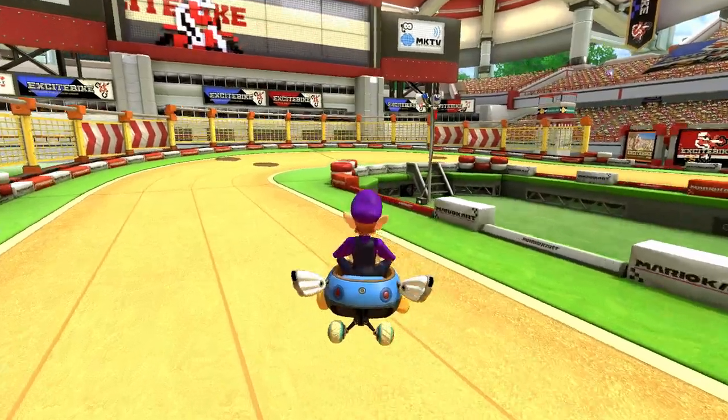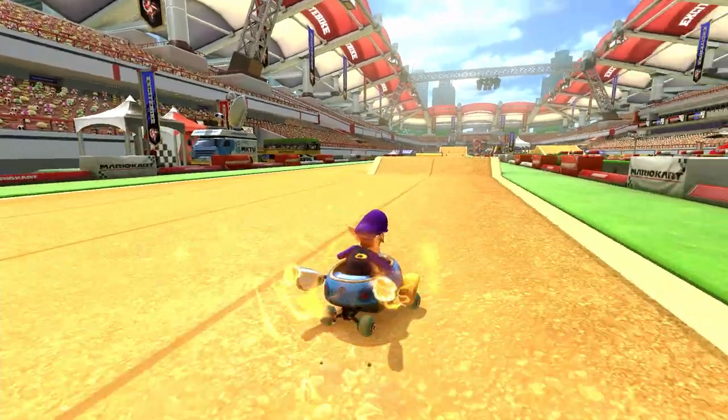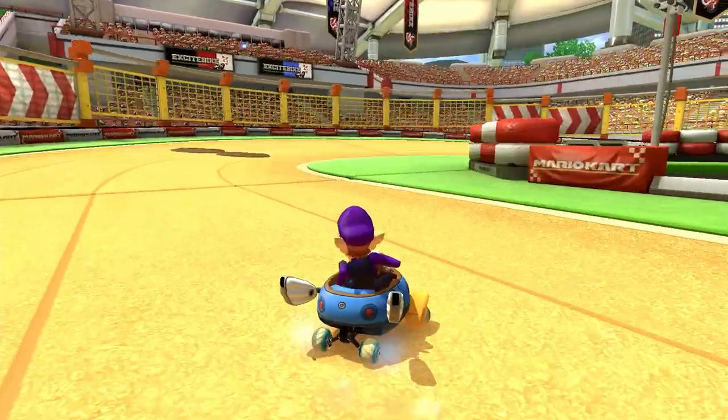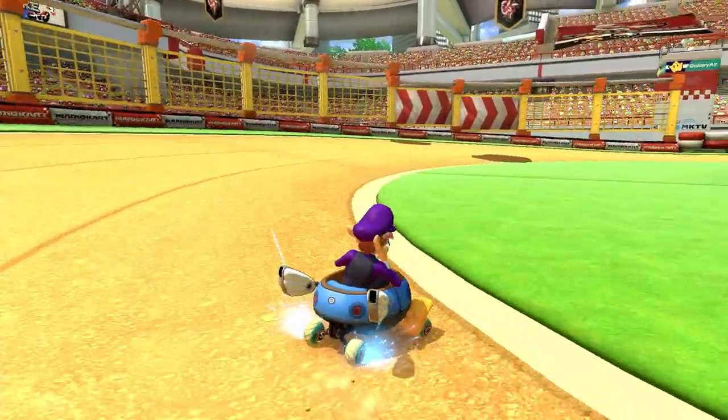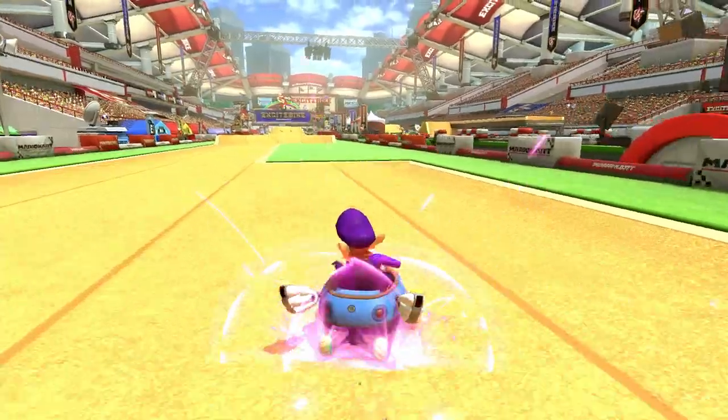This will help you minimize airtime, which is faster, and it should also put you in a pretty good angle to take the shortcut with a mushroom. After that, the rest of the track is pretty straightforward. On the final turn of the lap, make sure to keep a tight enough angle that your back tires are in between the grass and the mud, otherwise you'll get a ton of slowdown.